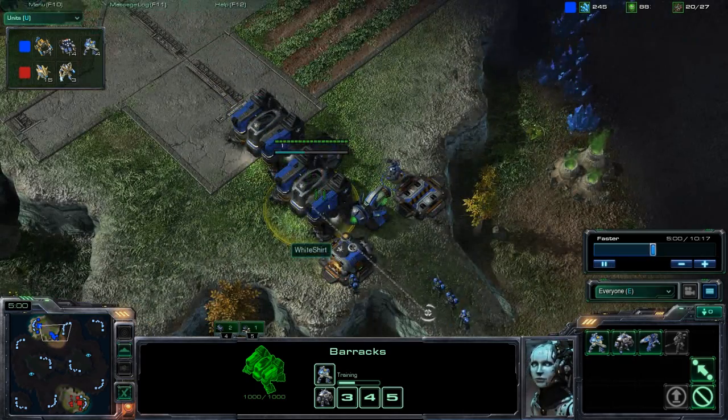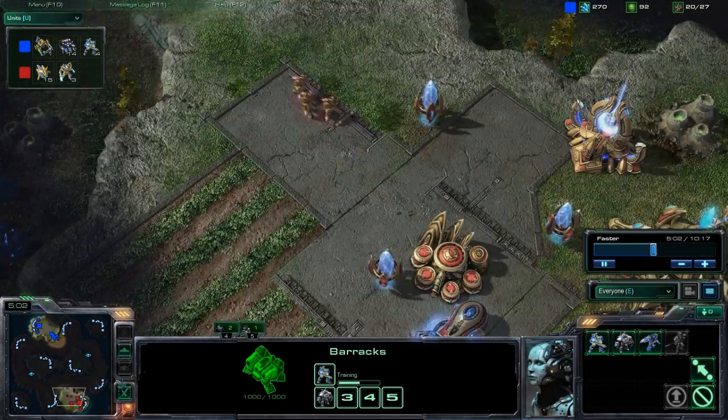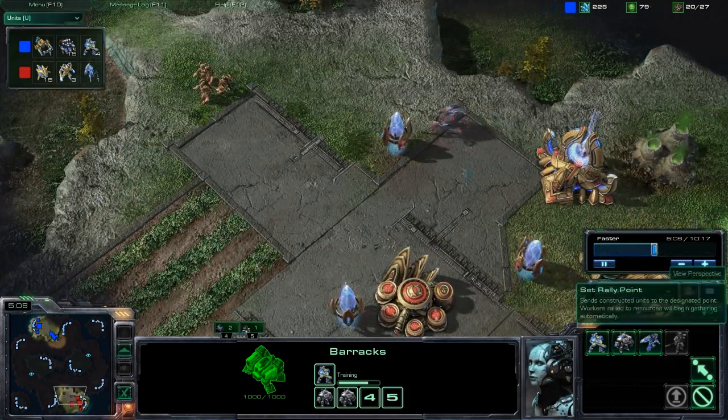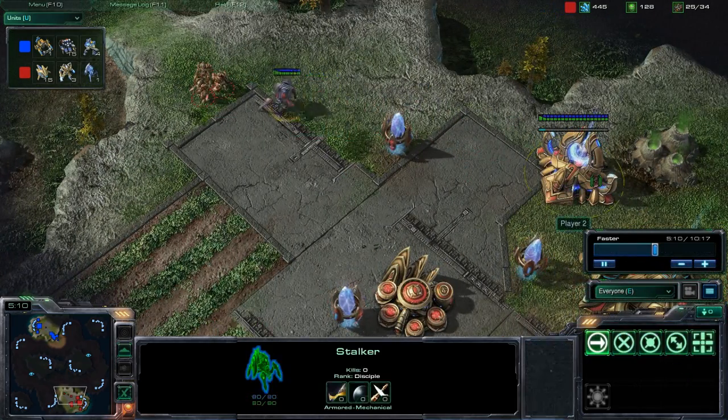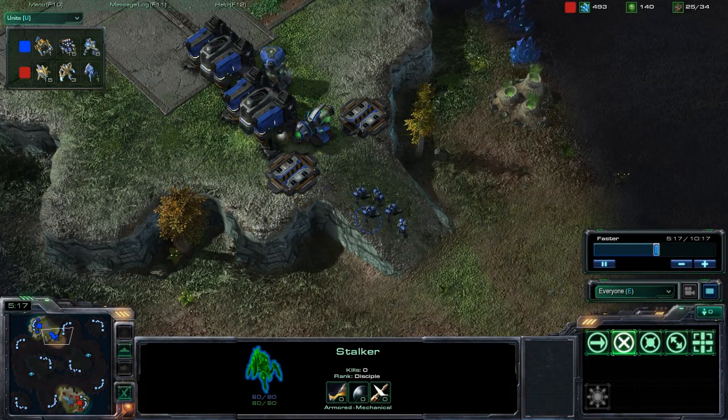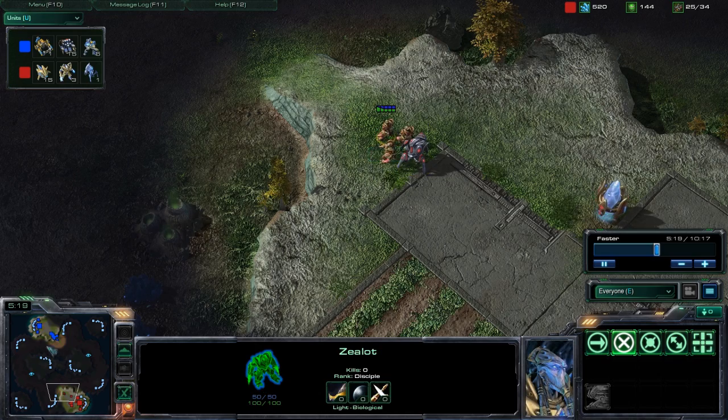We're still producing some Marines. My opponent here is going to try to push out — maybe not yet because I'm still going to get some Zealots and some Stalkers. From what I've learned, Zealots are really strong in close quarters.